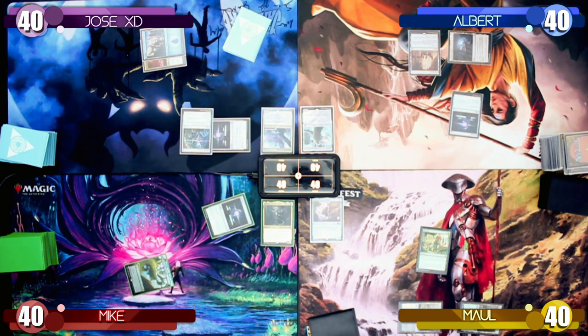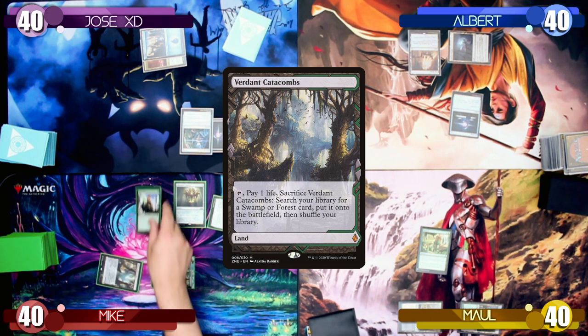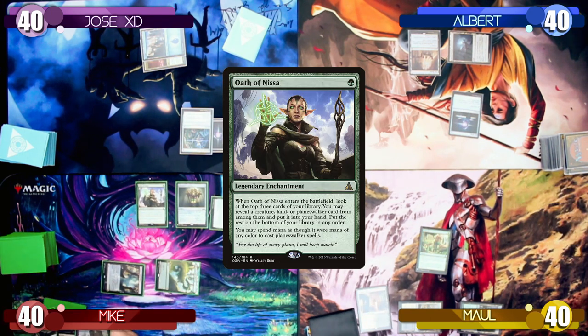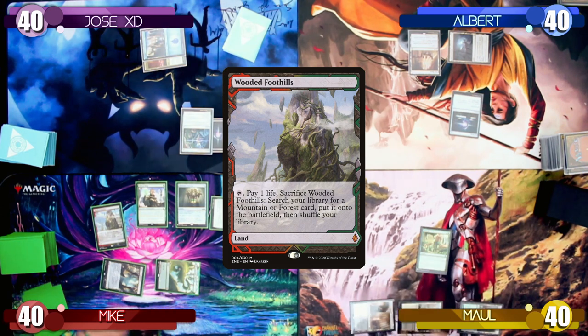Mike taps 3 mana to play a Chromatic Lantern. He then drops a Verdant Catacombs as his land for turn, taps it for green mana thanks to the Chromatic Lantern, and plays an Oath of Nissa. He looks at the top 3 cards of his library, searching for either a Creature, Land, or Planeswalker, and chooses a Wooded Foothills.